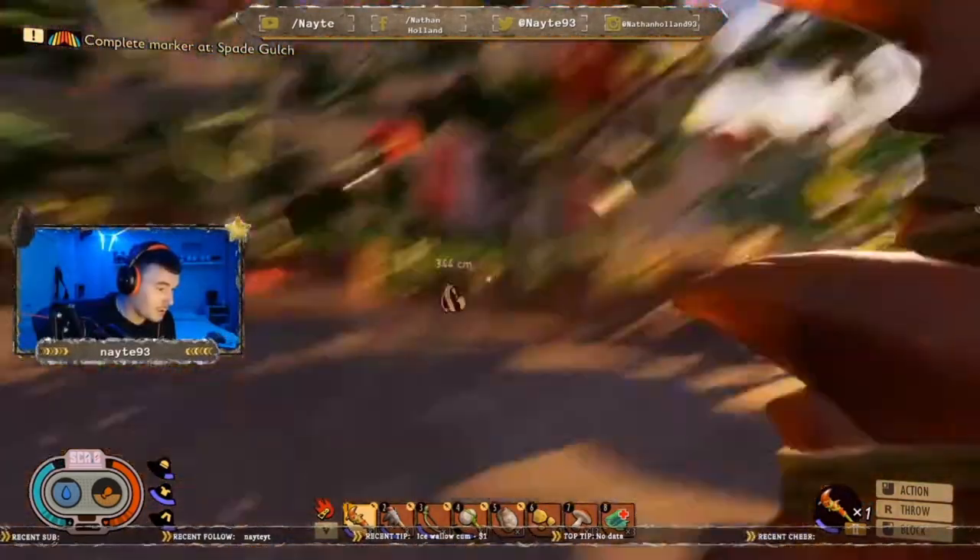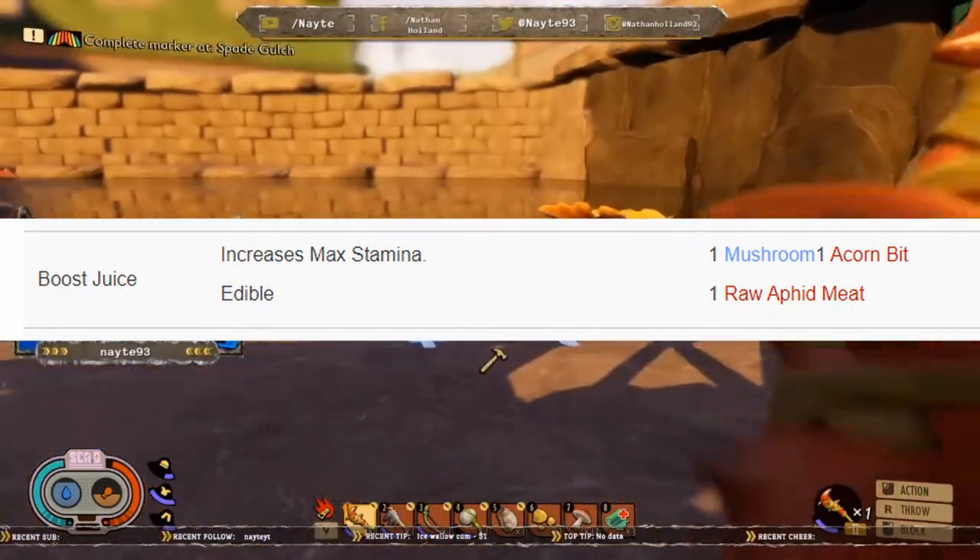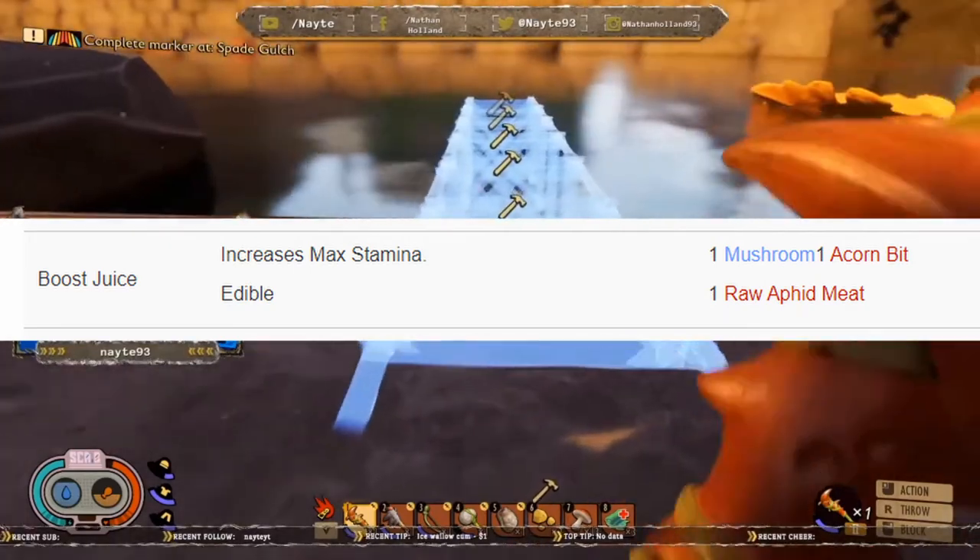Moving on to Boost Juice — this increases your max stamina and it's edible. You need one mushroom, one acorn bit, and one raw aphid meat.